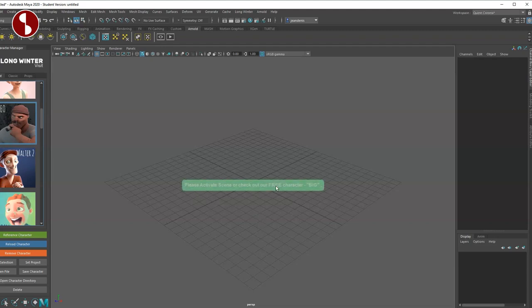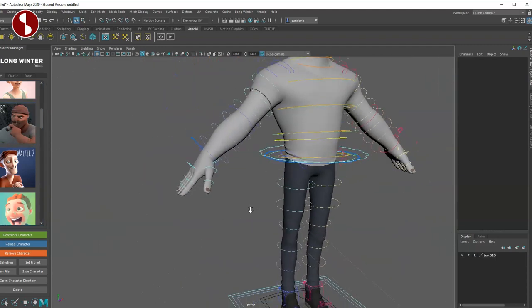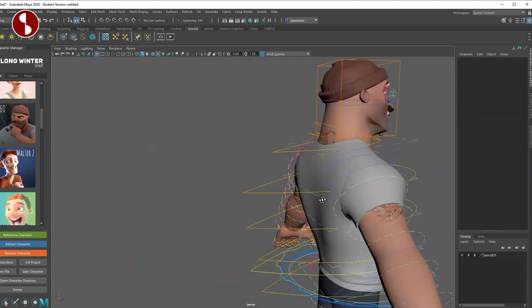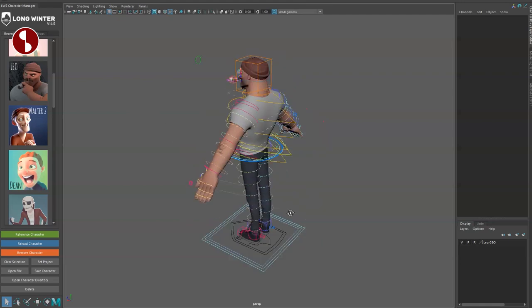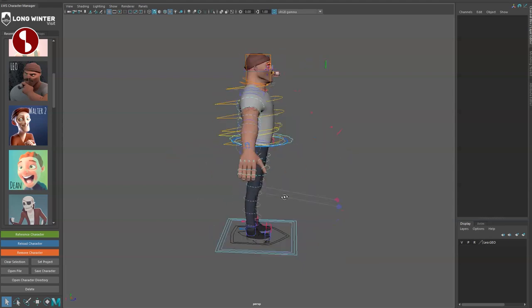It says 'please activate your scene,' so go to Long Winter > Activate Scene, confirm the download, and Leo shows up. You can turn textures on or off. Full disclaimer: you have to activate the scene and pay — check the website for rig prices. I received a year membership from Long Winter to review the rigs, so I did not pay for this rig.